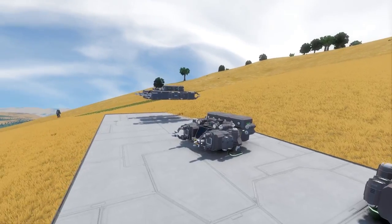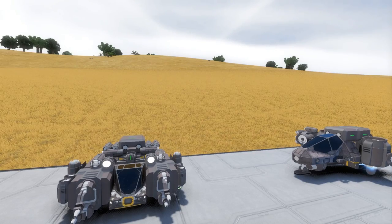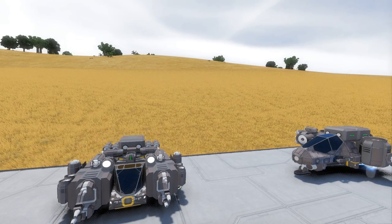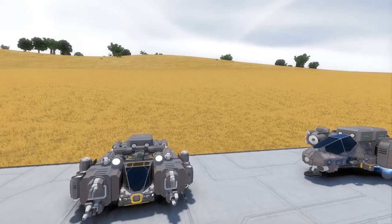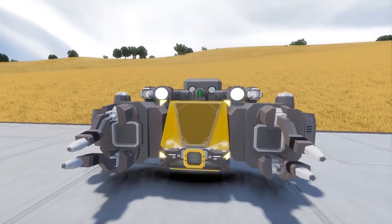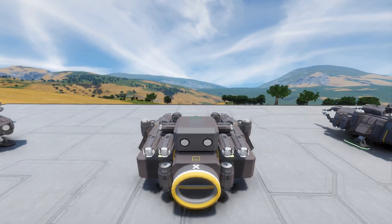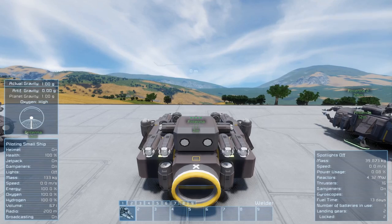At the moment we're in creative mode and I'm obviously just hovering around in my jetpack. In survival that's not something you can do — you're constantly going to be pulled down towards the ground and it's going to make things a lot more difficult for you to build. So that's the idea of this ship: something light, cheap, easy to put together, and something that can carry itself and its own weight even when fully loaded inside a gravity field.